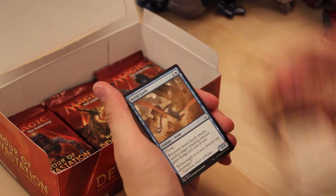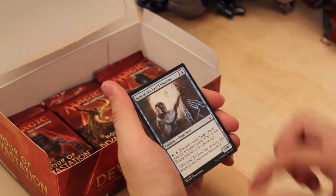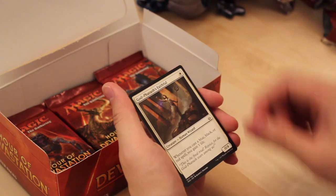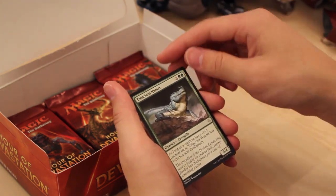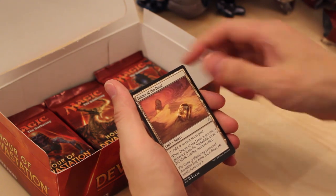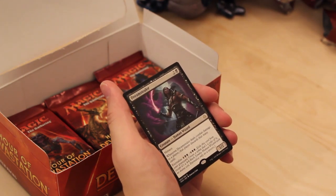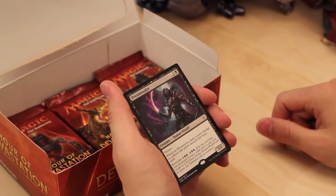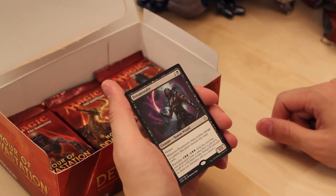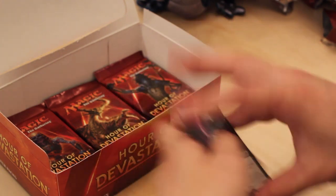Aven of Enduring Hope. Blur of Blades. Aerial Guide. Marauding Bone Slasher. Beneath the Sands. Moaning Wall. Seer of the Last Tomorrow. Desert of the Fervent. God-Pharaoh's Faithful. Gilded Ceradon. Razaketh's Rite. Tenacious Hunter. Dunes of the Dead. And a Dream Stealer — powerful effect but very weak body. The fact that you can Eternalize it later makes it probably better than I'm giving it credit for, but not a huge fan.